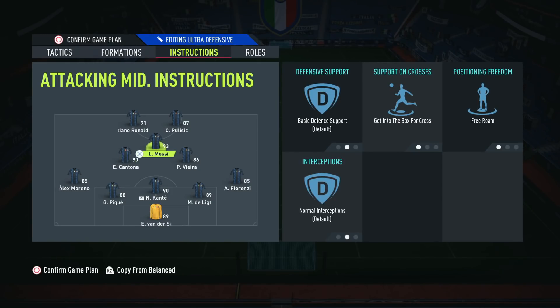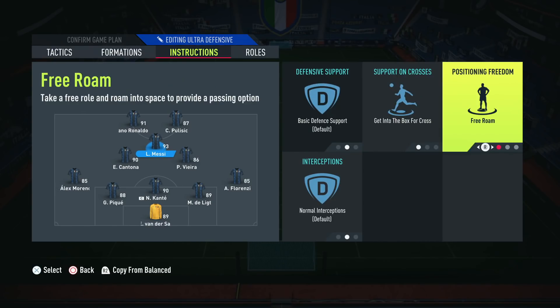For Messi as the central CAM, it's get into the box and free roam — pretty much the standard setup. One thing I've found with free roam: he tends to drift out a lot to sort of the left centre midfield position, which is a bit bizarre. He can sometimes drop all the way down to get the ball off the centre backs, and then move up the pitch — the second part is what you want, as you want him to drift and attract runners, giving you more time on the ball. But sometimes he does get into some really odd positions.